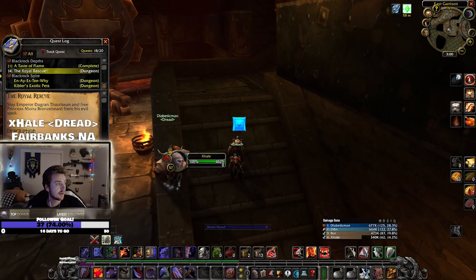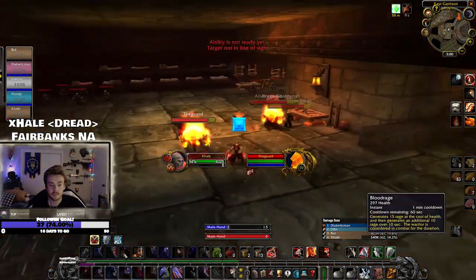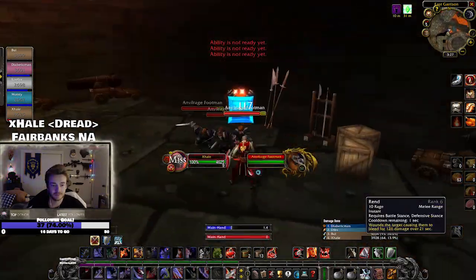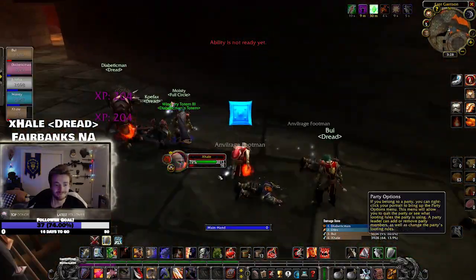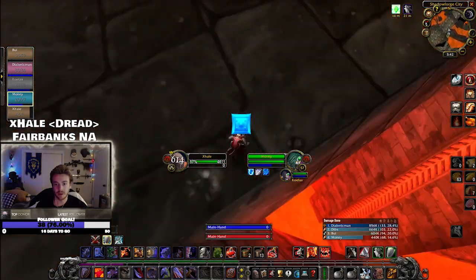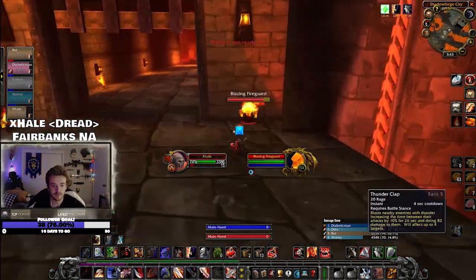Head up towards the arena and keep heading around this skybridge and hallway as if you're going towards Angerforge, even for the regular lava run. This is where the lava run actually starts — you're going to jump out this window, kill this pack of mobs, make your way to these fire elementals, and then to Lord Incendius.